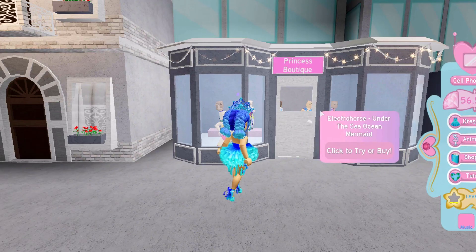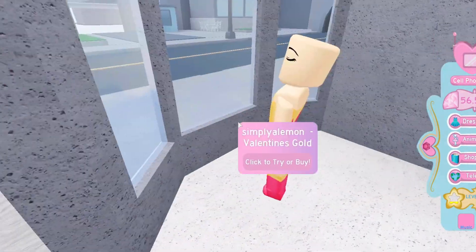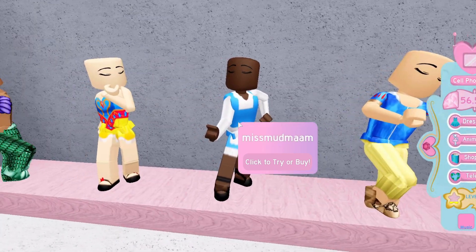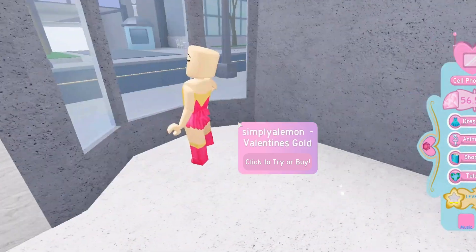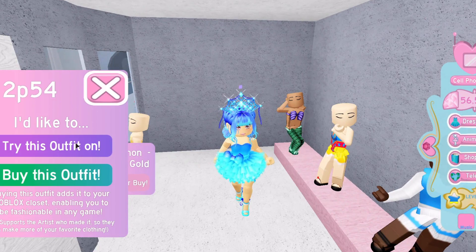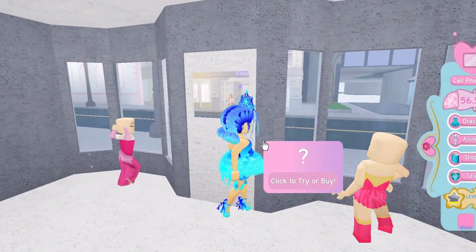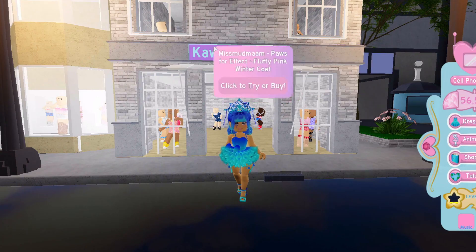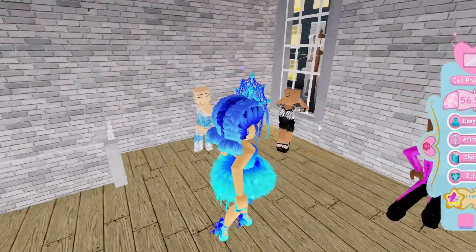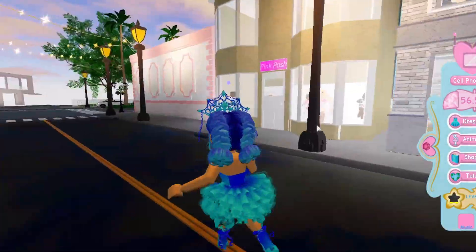We have a Princess Boutique here — you can click or try items on. It's all made by different people: 2P54, Miss Mudman, and Simply a Lemon. We can try these outfits on or buy them, so it basically works like a home store but it's an official Royal High realm — isn't that really cool? We also have this Kawaii Couture store over here with more clothing. The shops aren't limited to one designer; they're all a mix of different designers. We can try stuff on or purchase them for our Roblox avatar.